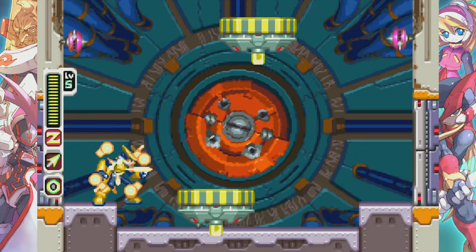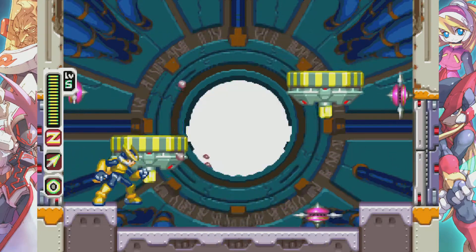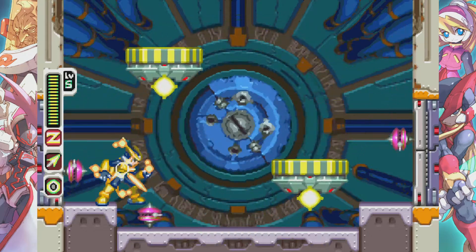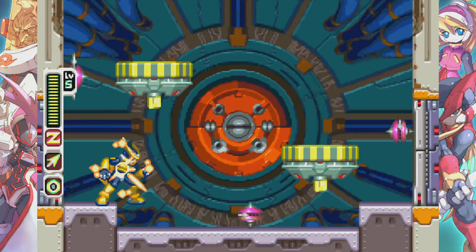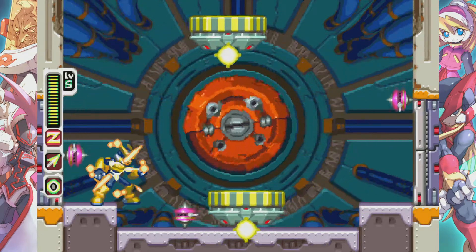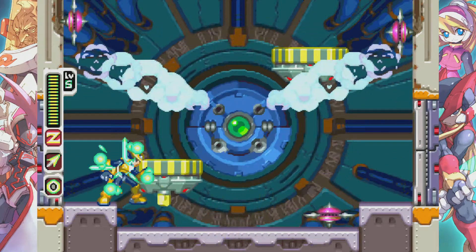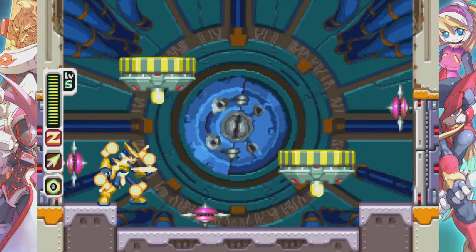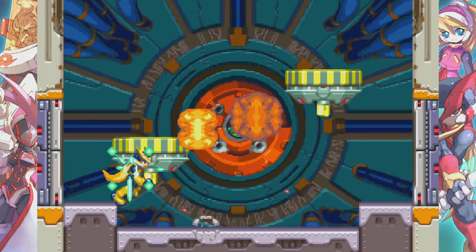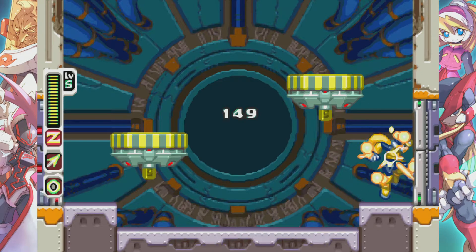This mini-boss is not as threatening as you would think, as long as you know what to look out for. Blue means it will attack up. Red means it will attack out. Avoid the walls and that main floor, and you are pretty much good. And we are moving on.